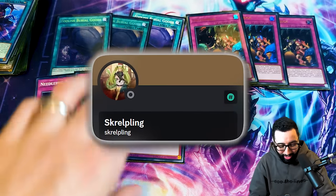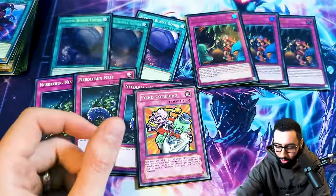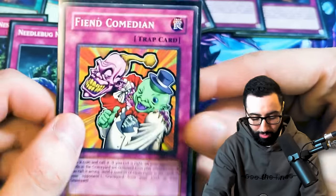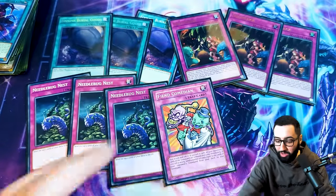Shoutouts to Scrubbling for this deck list. We're also playing — it should be three copies of Fiend Comedian, which I do own. But unfortunately I was a silly goose and left it on my table, which is why I put in the Warrior Engine. This is supposed to be three copies of Fiend Comedian. You'd probably still play the Warriors anyway — they really overperformed. This plus three copies of Transaction Rollback copies the traps in the graveyard.